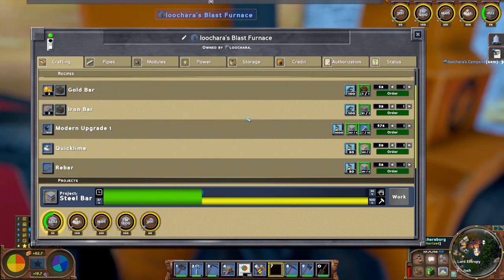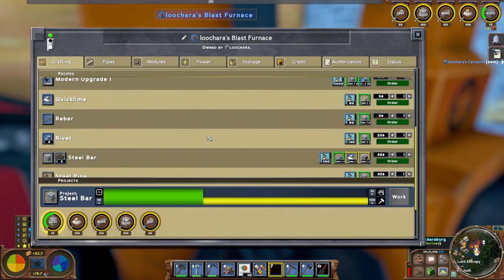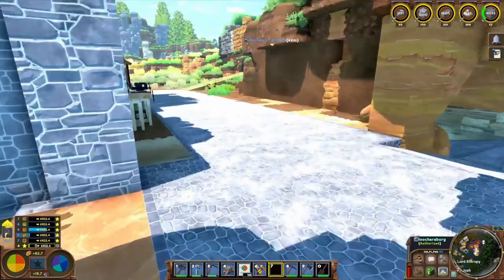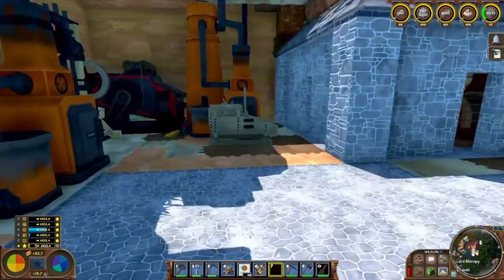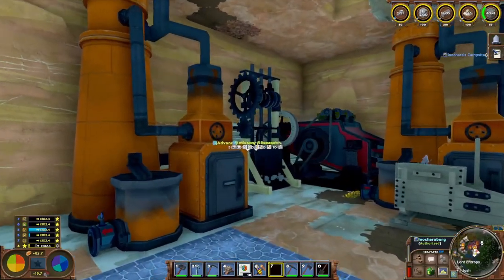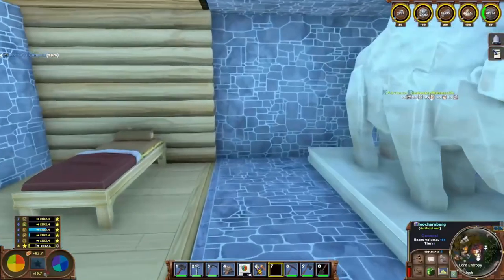I got quite a bit of steel queued up - enough coal, and I've already made 167 steel bars already. Anyway, I had a productive evening. The truck is parked there just in case Phantom or anybody wants to come down and hit the copper mine - don't want my truck in the way. That's a good day of ECO. If you want to join the server, my Discord link is in the description below.